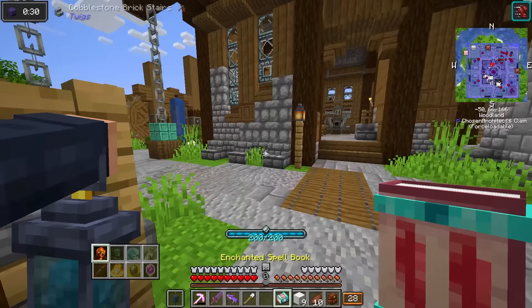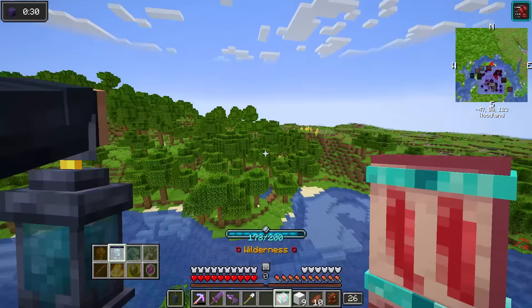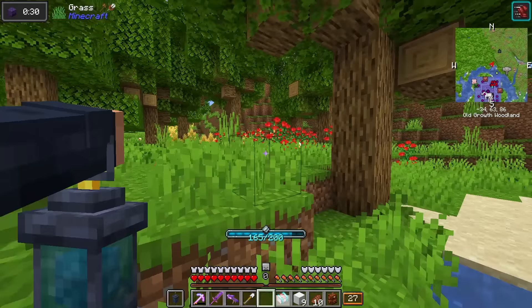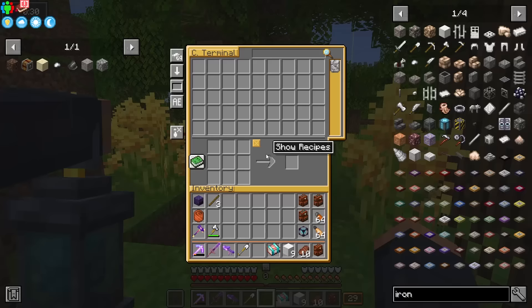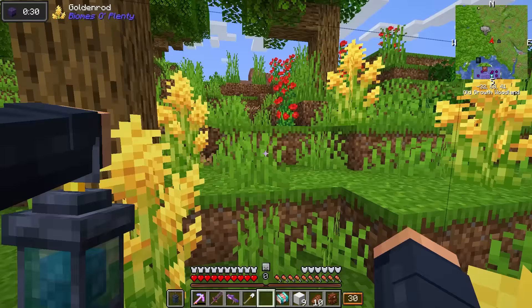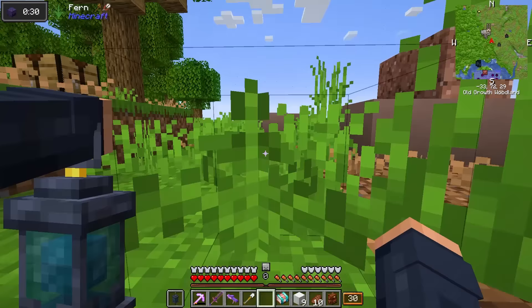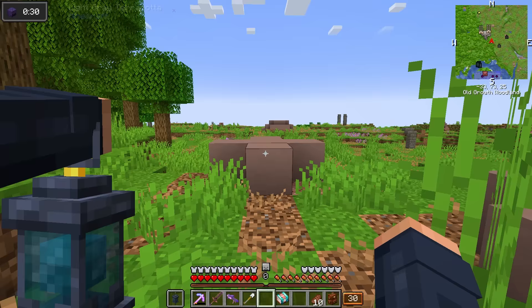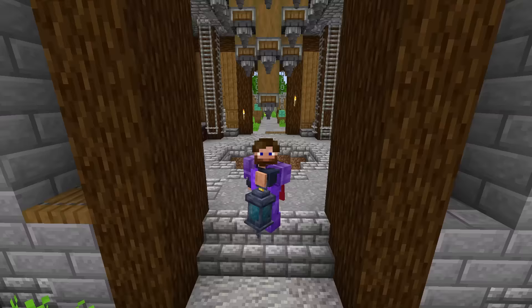Now we should be able to access this, and I think one of the best ways to try this out is by teleporting a little ways out and seeing if we can still access this over 64 blocks away. Oh my goodness — it looks like I'm still able to access it. We're definitely farther out than 64 blocks. Oh yes, we can access it from all the way out here. That is going to be so nice for exploring.